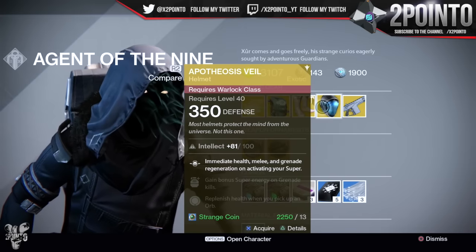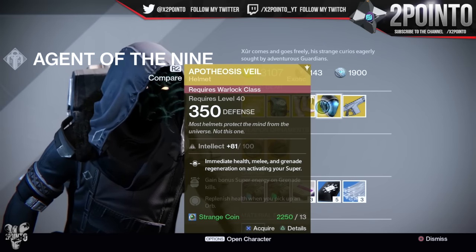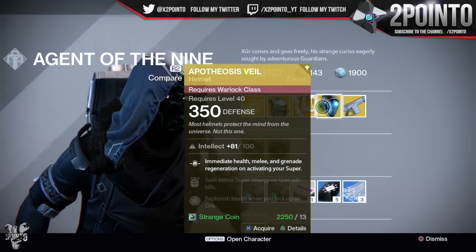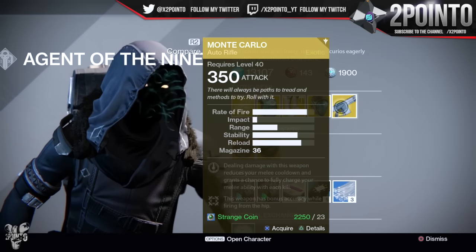Warlocks are getting the Apotheosis Veil with a full intellect spec of 100. Immediate health, melee, and grenade regen on activating your super, bonus super energy from grenade kills, and replenish health whenever you pick up orbs.